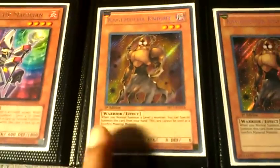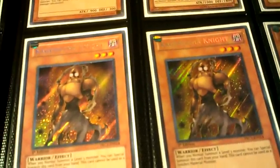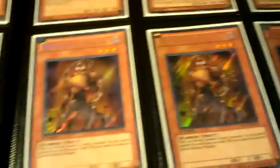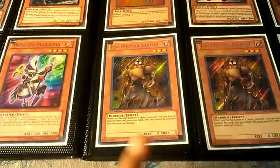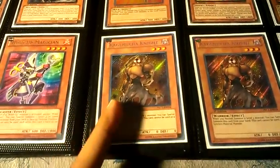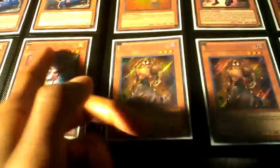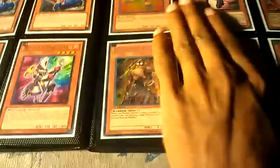Kagamucha Knight — okay. If you guys don't know what it does, it's kind of like a Tour Guide actually. When you normal summon a level three monster, you can special summon this card from your hand. This card cannot be used as a synchro material monster. So like, if you have a Tour Guide and this in your hand, you summon Tour Guide, and this will resolve first — I think. Regardless, you can special summon this out of your hand and then Tour Guide will resolve. You can get your Xyz. So you have three level threes, and you can overlay with this and your Tour Guide. There's like a lot of stuff you can do with this card — I think it's going to go up in price. They're really good.